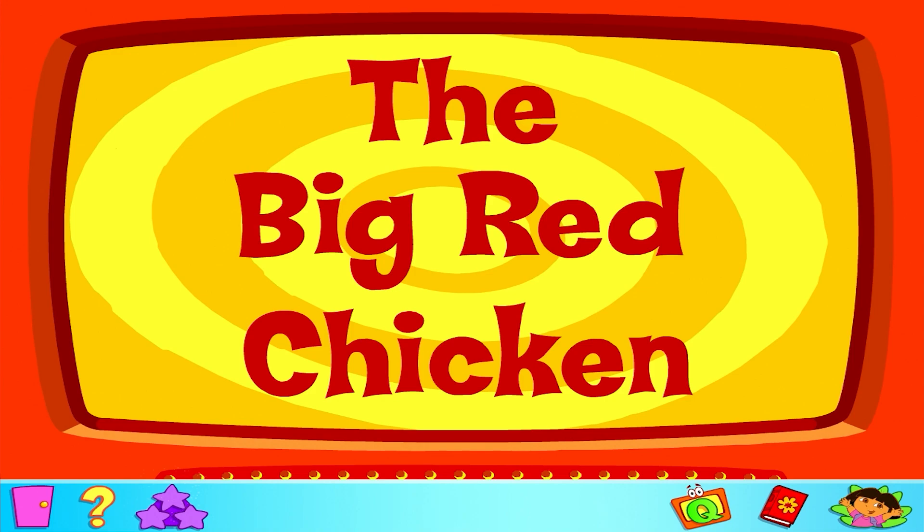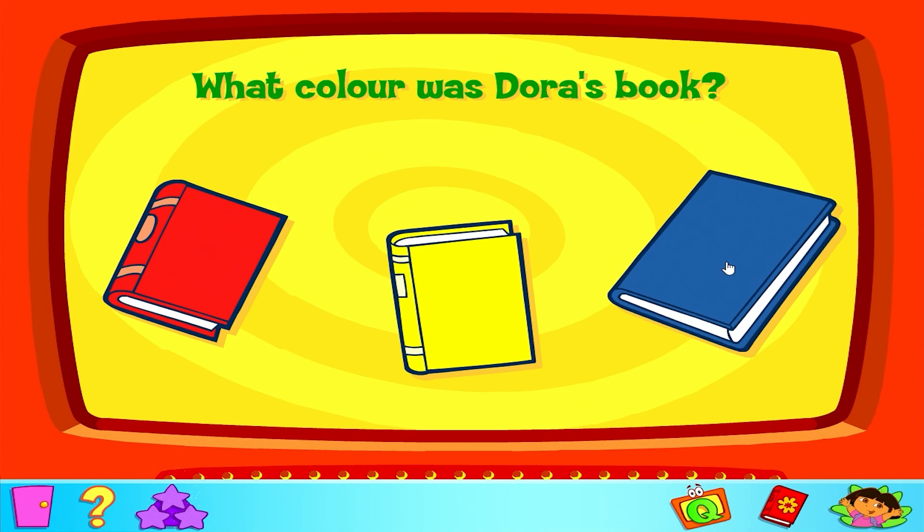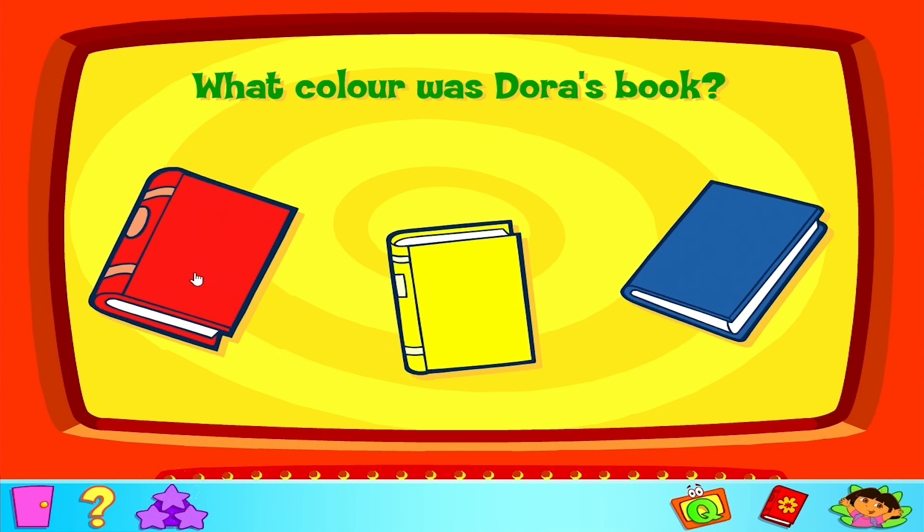Welcome to Dora's Adventure Quiz. There are six questions all about Dora's Adventure. There are three answers to choose from for each question. Question 1: What colour was Dora's book? Blue. Yellow. Red.